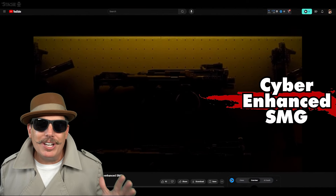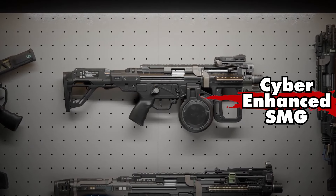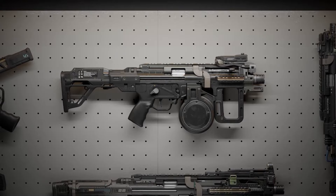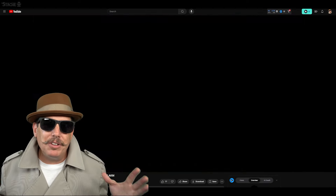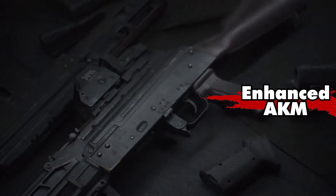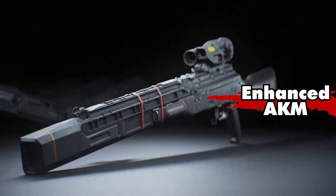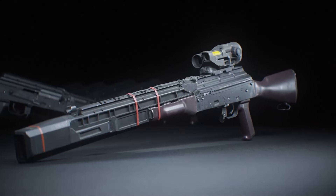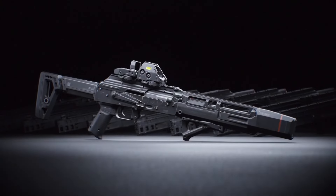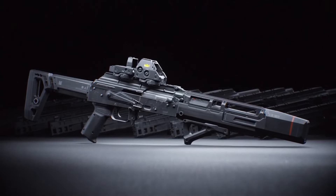Up next on my list is this cyber enhanced SMG. This gun is definitely in the game right now — it looks slightly different, but it definitely packs a punch. You can see this one has a giant drum mag right there in the middle, and this is definitely a favorite inside of Off the Grid right now. Next up, we have what they call an enhanced AKM — your AK version in the game. This thing looks good. Just imagine having this AK in your hands shooting. Definitely a beauty.